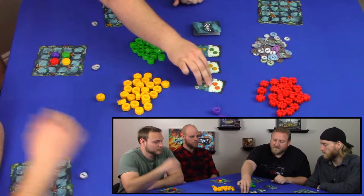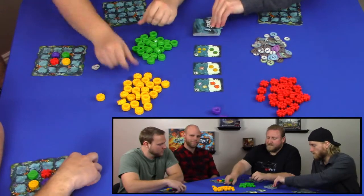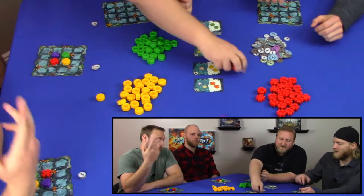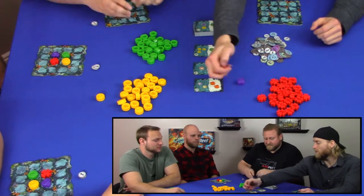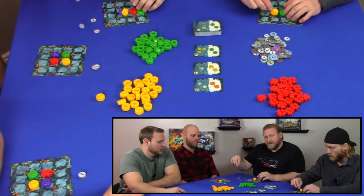Hey guys, welcome back to Game Boarders. I'm Spencer, I'm Stallone, I'm Drayden, and I'm Walker. Today we're playing a game called Reef. This is a game where we build our own coral and try to match up symbols on cards to get points. Whoever has the most points at the end of the game is the victor. We all start out with one of each color and three reef points — we call them 'reefers.'